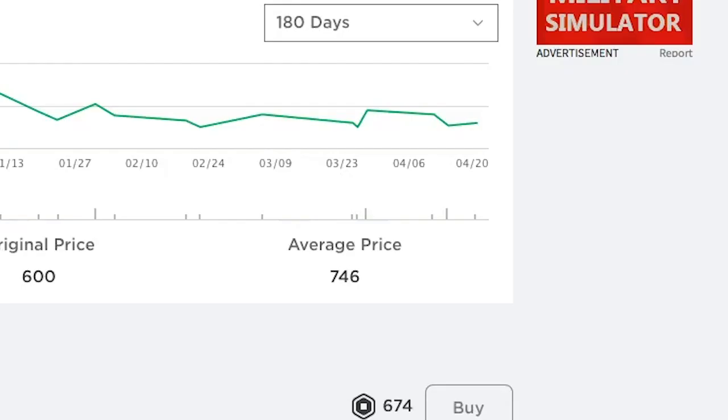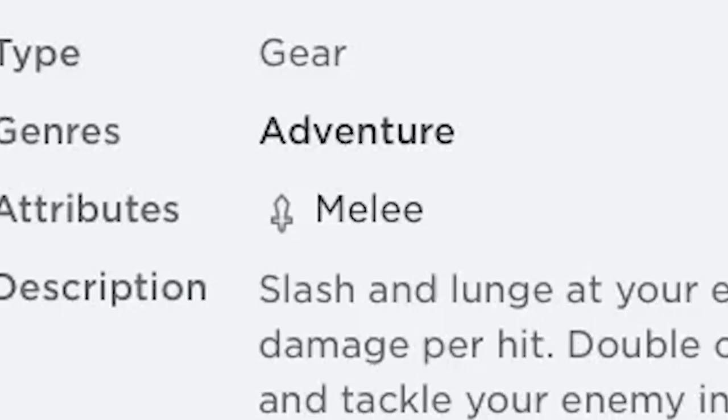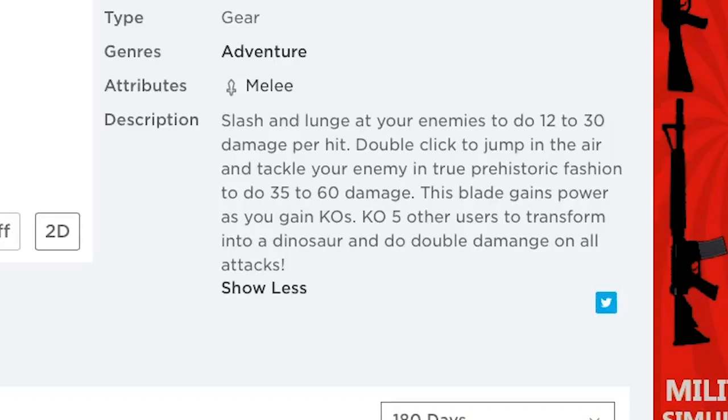The tool is sold for an average price of 746 Robux and has the adventure genre. Its attribute is melee, and the description says: slash and lunge at your enemies to do 12 to 30 damage per hit. Double click to jump in the air and tackle your enemy in true prehistoric fashion to do 35 to 60 damage.